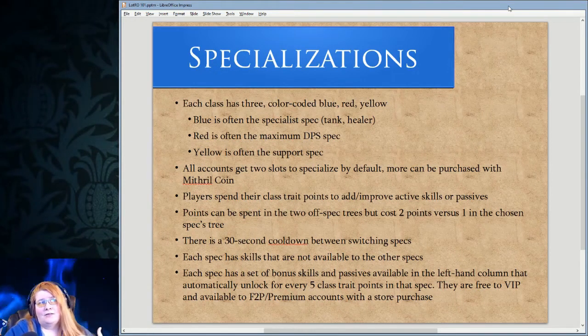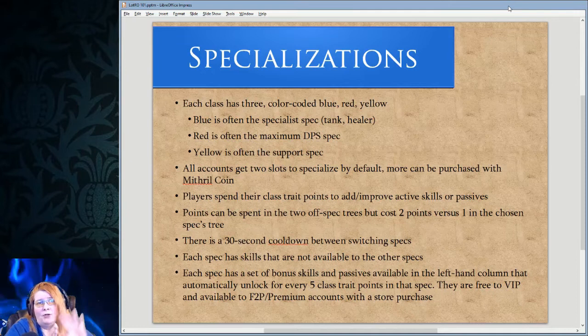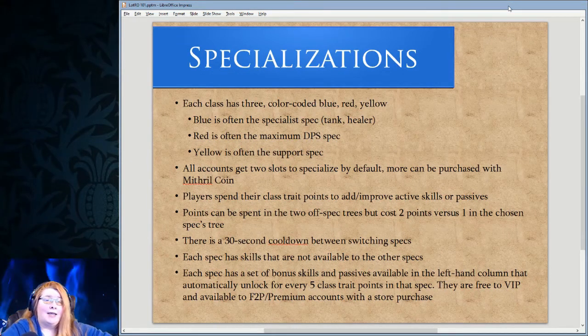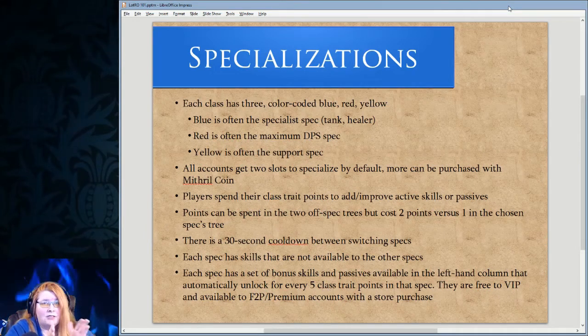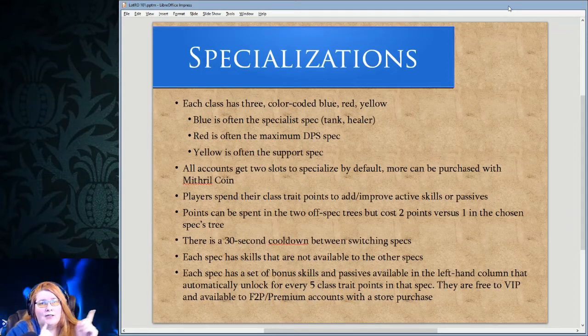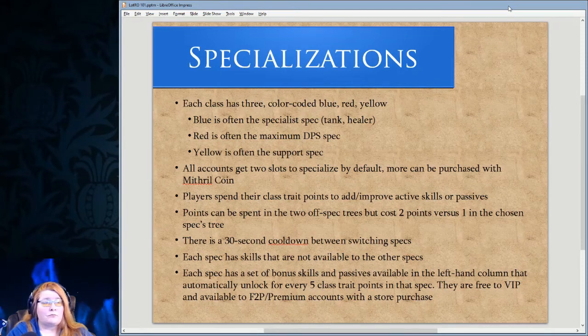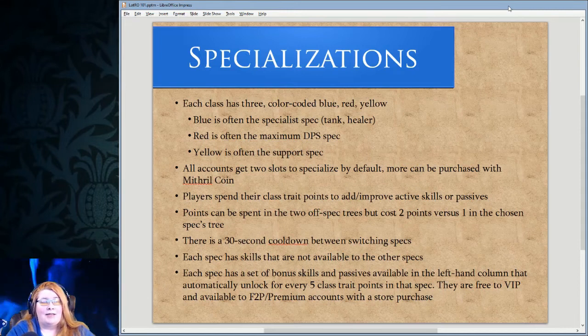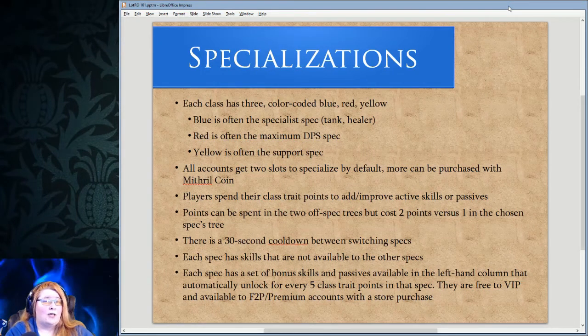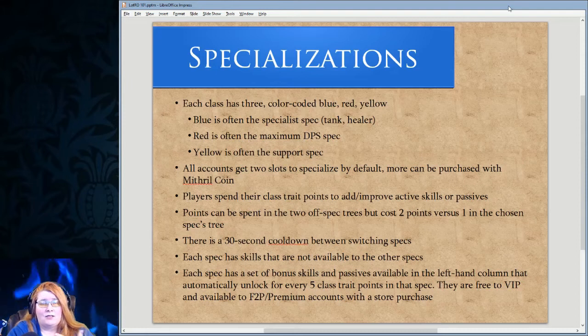For example, this champion is primarily red line — that's the spec I chose — but I also spent a lot of points in yellow line to pick up yellow line abilities because they're cool and it makes the character powerful for landscape leveling. You can spend points in both off-spec trees. The off-spec is not your primary focus but you can spend points there. To encourage spending in your main spec, points spent in an off-spec tree cost two points versus one.